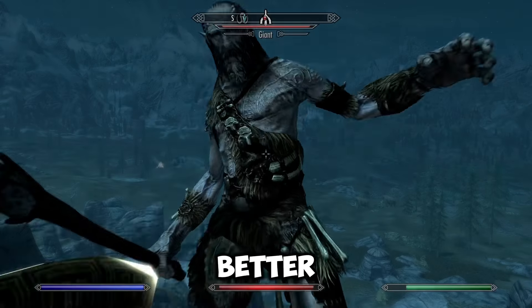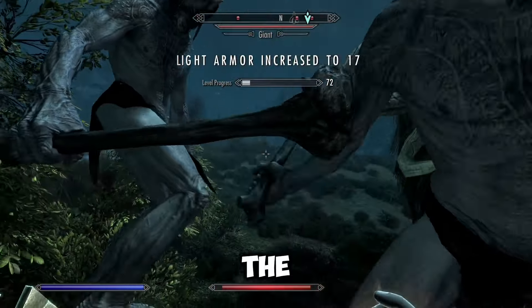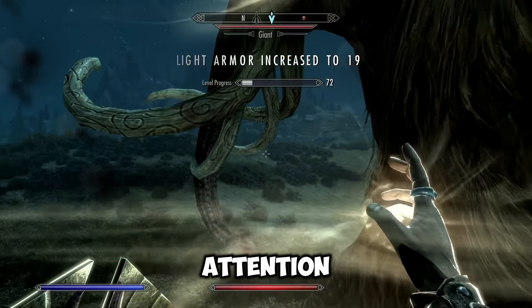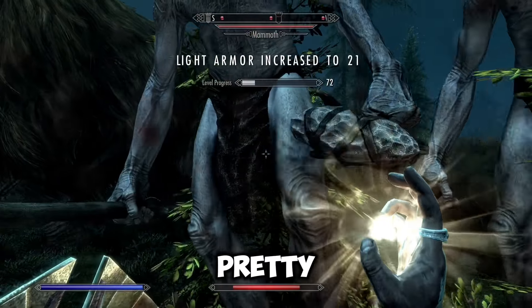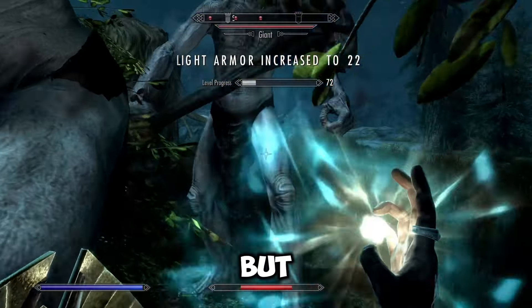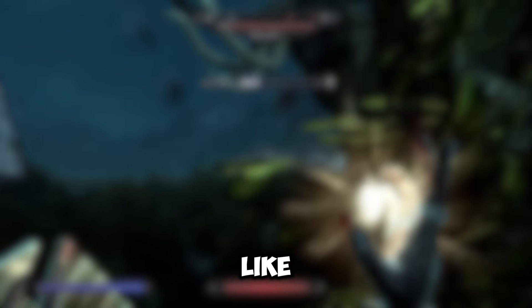This method is better for shield, but for just trying to level up your armor, go in the middle and get the mammoth and the two giants' attention and just let them smack you — your light armor or heavy armor will level up pretty fast. Lastly, make sure you have a heal spell so you don't have to keep using potions. Thank you for watching, and subscribe if you like the video.